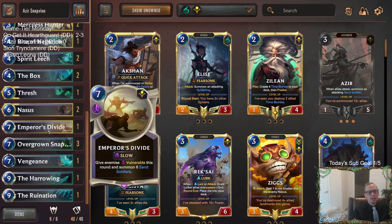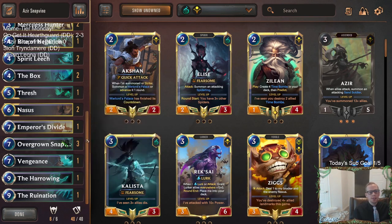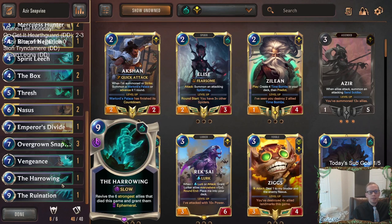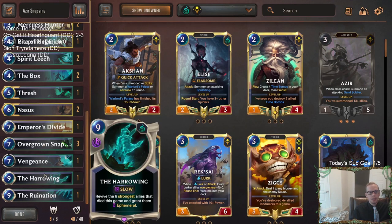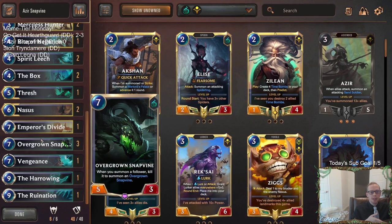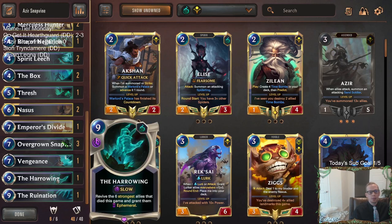Our other support champions have some one-off top-end cards. Emperor's Divide could be awesome with Snapbind, basically giving everything on the opponent's side vulnerable and filling your board with 5/3s. We also have a Harrowing — a Harrowing-Ruination combo. It's just a good Ruination metagame card. If we play Ruination to clear the board after a Snapbind, then Harrowing puts Snapbind back into play, and all the followers summoned by Harrowing — even though they'd normally be ephemeral — will get killed and turn into regular Snapbinds. Harrowing can put permanent bodies in play. Let's go try it out.